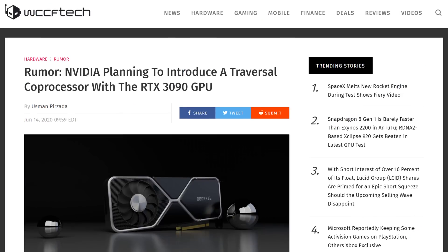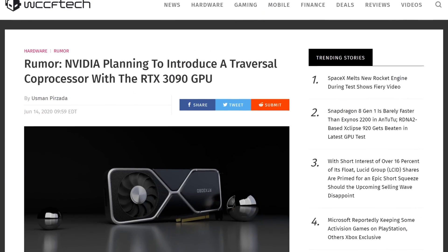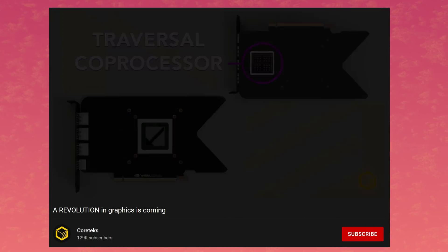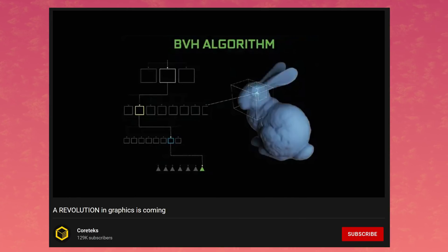Let's get started with Nvidia. So before the RTX 3000 series was released, there was a bunch of rumors about some pretty quirky things, notably the Traversal Co-Processor. YouTuber Cortex had a video on the subject back in June of 2020. He thought that this co-processor would do BVH calculations to accelerate ray tracing tasks, alleviating the actual GPU core. Now, with the release of the 3000 series, we obviously did not see this co-processor come to life. But it seems like Nvidia did have something kind of like that planned.